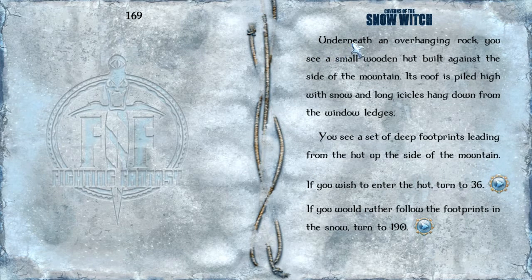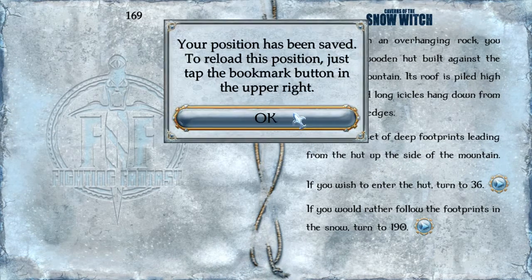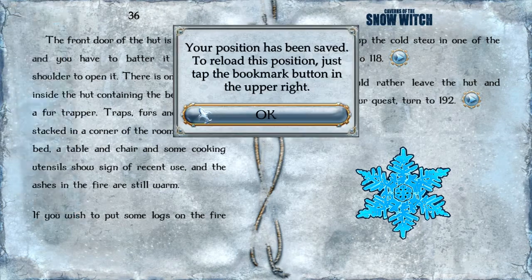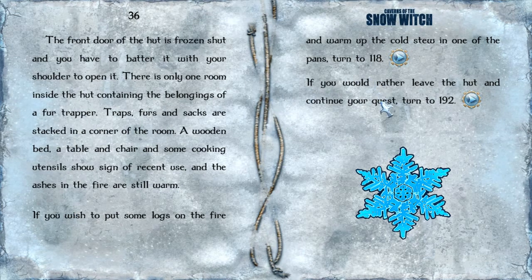Underneath an overhanging rock, you see a small wooden hut built against the side of the mountain. Its roof is piled high with snow and long icicles hang down from the window ledges. You see a set of deep footprints leading from the hut up the side of the mountain. Let's go ahead and enter the hut. The front door is frozen shut and you have to batter it with your shoulder to open it. There's only one room inside containing the belongings of a fur trapper. Traps, furs and sacks are stacked in a corner. A wooden bed, a table, a chair and some cooking utensils show signs of recent use and the ashes in the fire are still warm. Let's go ahead and leave the hut and continue the quest.